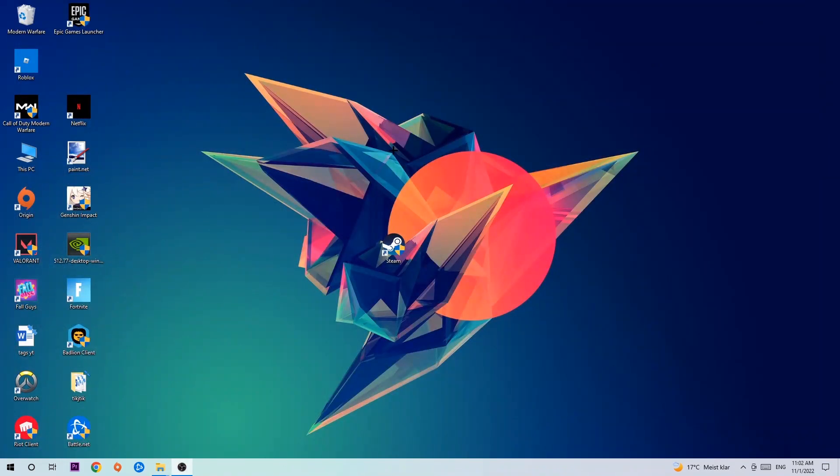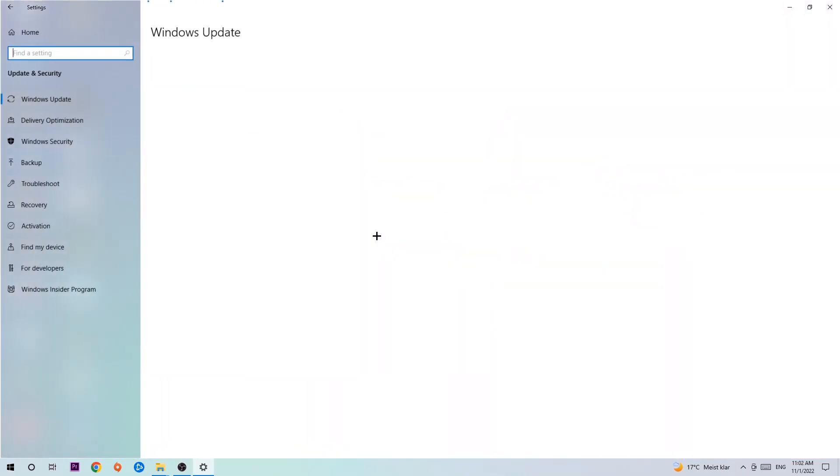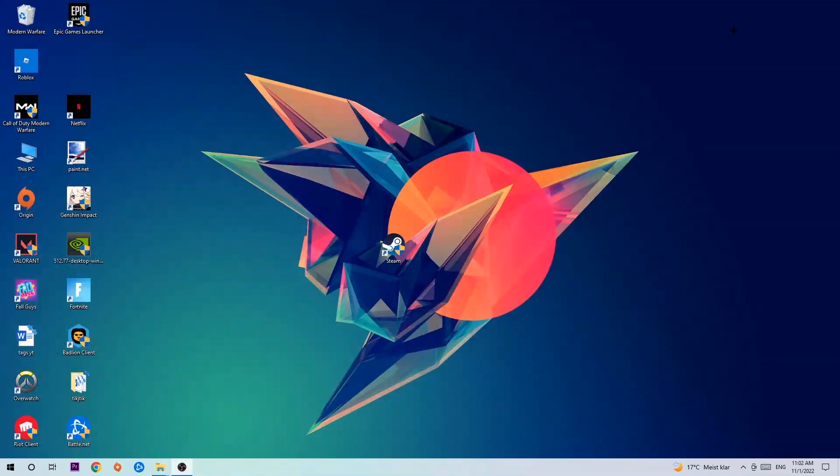Once you're finished, navigate to the bottom-left corner of your screen, click the Windows symbol, open Settings, and navigate to Update and Security, then to Windows Update. Click Check for Updates. I know it sounds basic, but updating every single driver you possibly can will help a lot with any issue you're having, including crashing, lagging, or freezing. Once Windows is updated, navigate to your graphics card driver application or use your browser to download the latest version of your GPU driver to ensure the best possible performance.